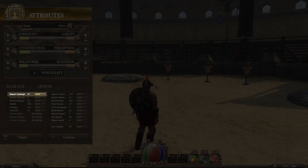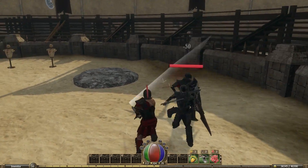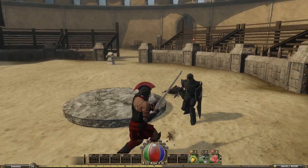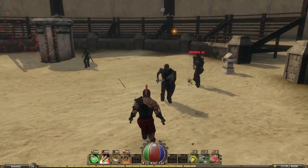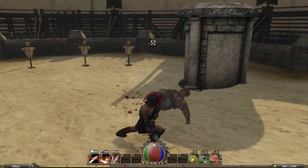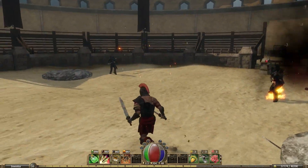And third, we have Impact damage. Impact damage is your more traditional damage, like melee or ranged damage, that simply deducts hit points from your enemies. All attacks, based on their nature, cause some combination of these three types of damage.